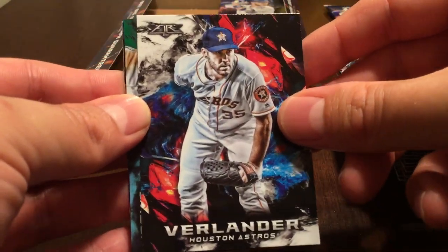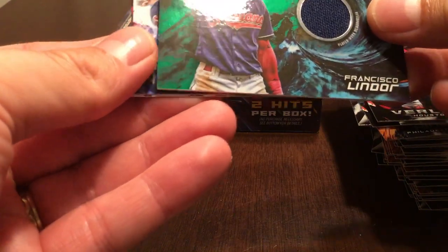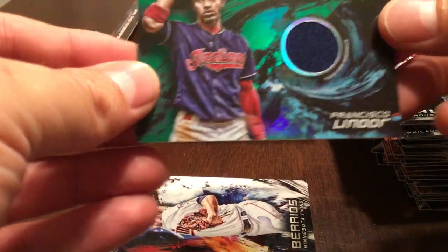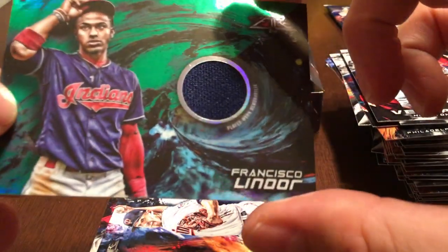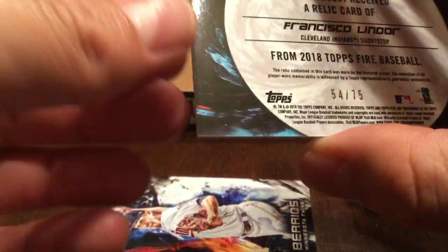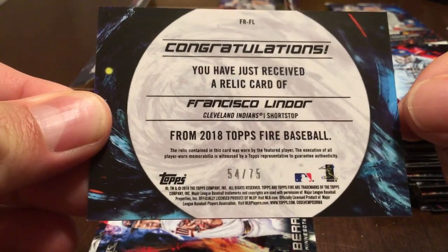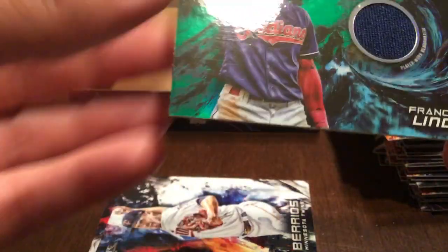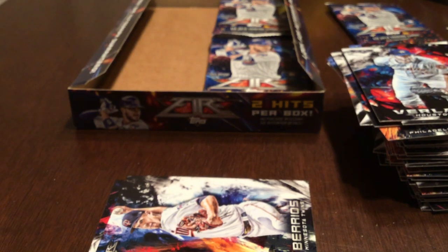Kelly, Verlander. And here is our relic — it is Francisco Lindor. Blue, dark blue color relic. It says player-worn memorabilia and this one is numbered 54 of 75. I will take that — Lindor is a nice one to get. So that's a pretty cool card. I think I'll have to get a better sleeve for that one.